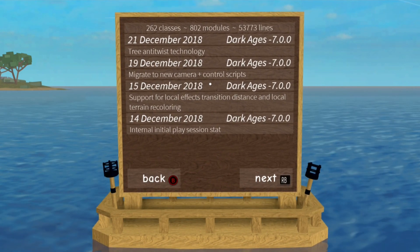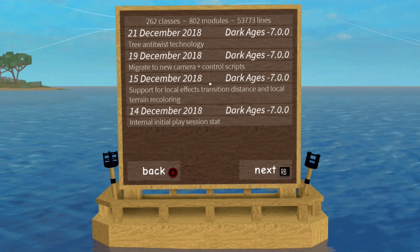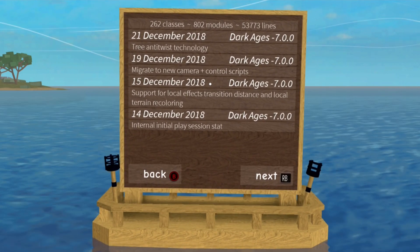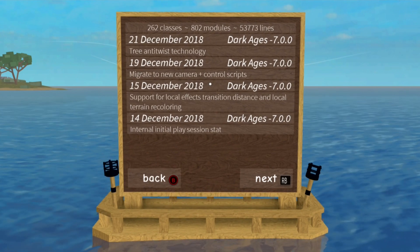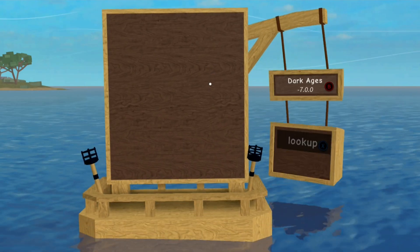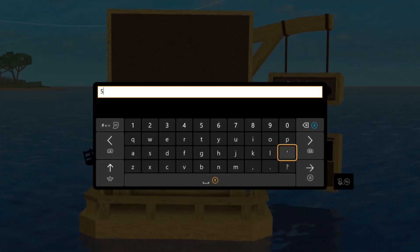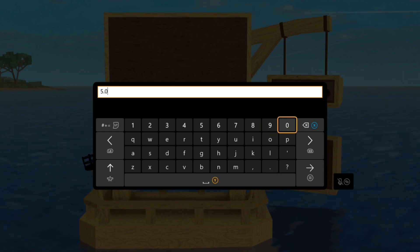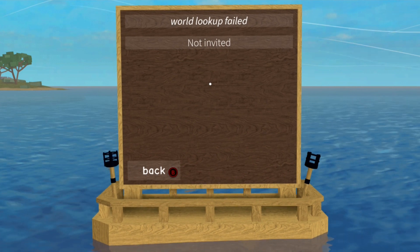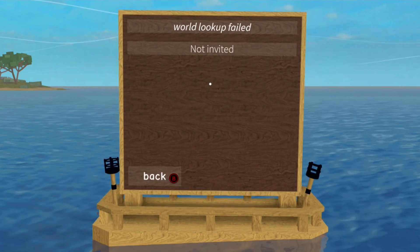And this is the last one for 2018 — tree anti-twist technology. Migrate to new camera control plus setting scripts. And that's it for that area. Then there's a lookup area — I guess it's search 5.0. What does that do?